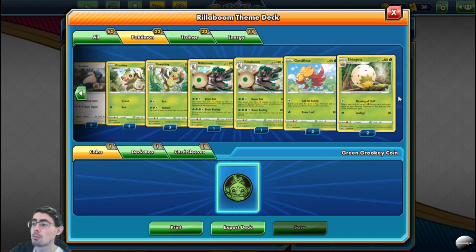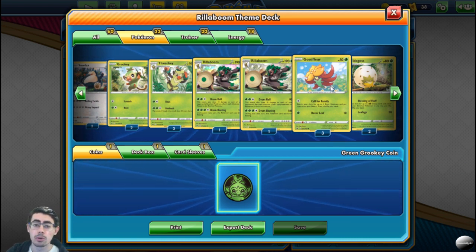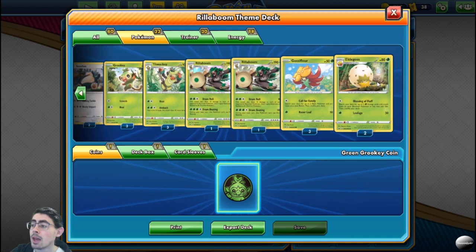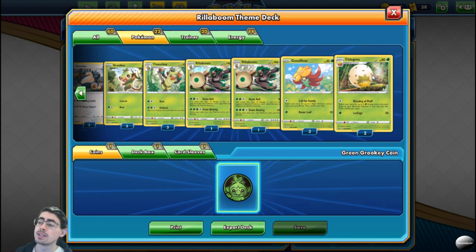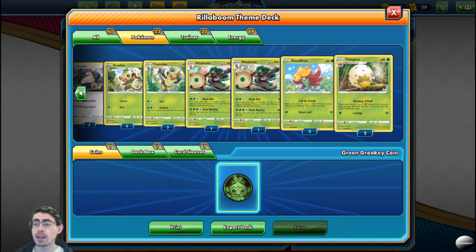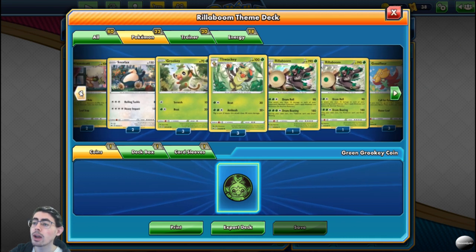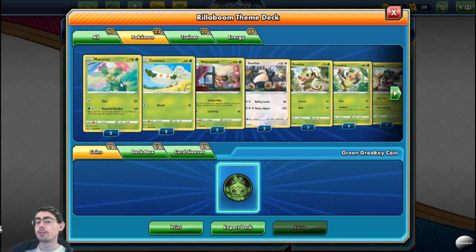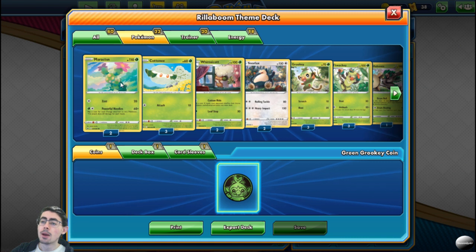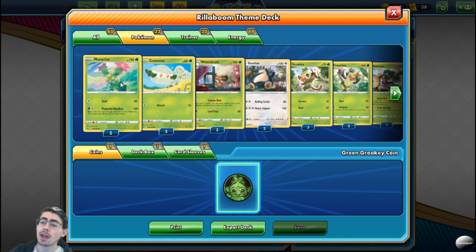Your second supporter comes in Eldegoss and Gossifleur. Gossifleur lets you get your basic Pokémon out on your bench super quickly, and Eldegoss's Blessings of Fluff is what makes this deck really good — you're able to get three energy out of your deck and place them straight onto your bench Pokémon. It's amazing and a great way to charge up, so Eldegoss is a fantastic supporter Pokémon. When it comes to your first active Pokémon, Maractus — especially if you're going first and not attacking on your first turn — is amazing. Powerful Needles: if you get those two heads, you're going to knock out almost whatever Pokémon your opponent has down.